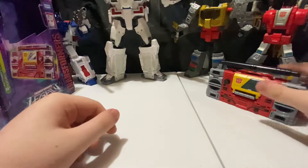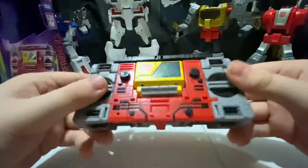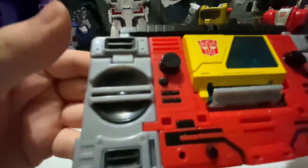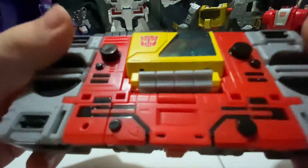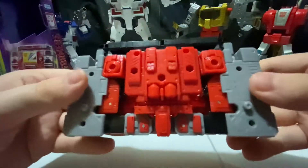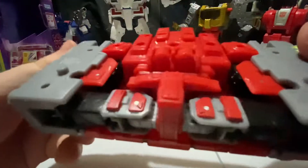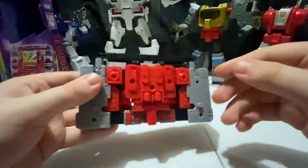Here we have Autobot Blaster in his boombox mode. Getting a close-in look at the details — got some nice black and silver there, some gray, some knobs and buttons and all that kind of good stuff. Very nice detail, I do like the detail on this a lot. And if you come to the back it's not too bad, it's fairly clean.